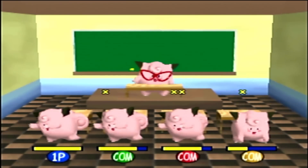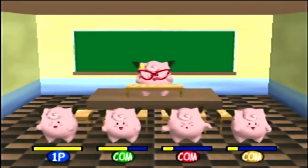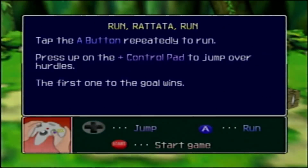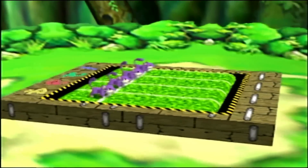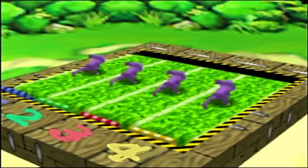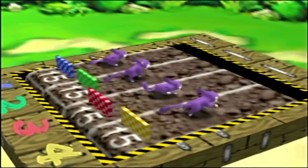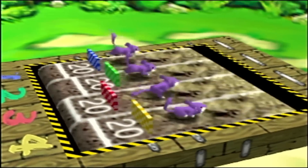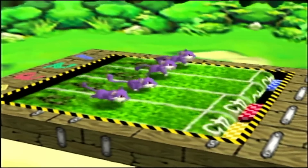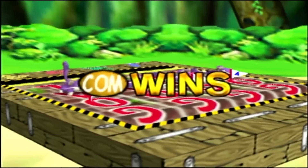The game ends once the final sequence has been recited, or once three of the four players have been bonked all the way to zero. The third minigame is Run Rattata Run, which is basically a how-fast-can-you-press-the-A-button minigame with a little bit of timing involved. We play as a Rattata on a treadmill, press A as fast as possible, and jump over hurdles with the arrow pad. Every player's track is the same, but changes every round, and the first to reach the finish line wins.